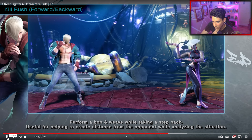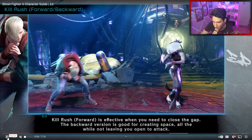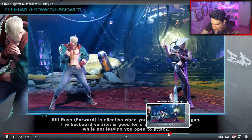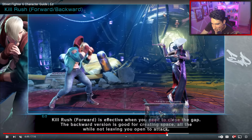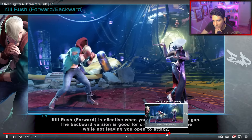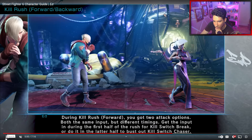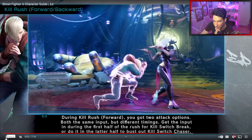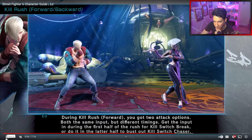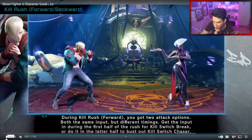The Kill Rush — perform a bob or weave while taking a step back, useful for creating distance while analyzing the situation. You can cancel the flicker jab with the Kill Rush. During Kill Rush forward, you've got two attack options — both the same input but different timings. Input during the first half gives Kill Switch Break; do it in the later half for Kill Switch Chaser.